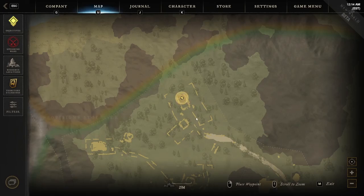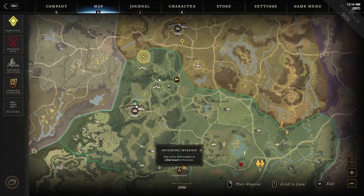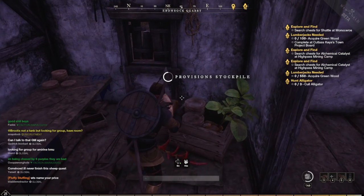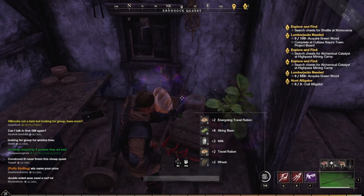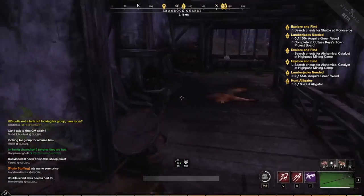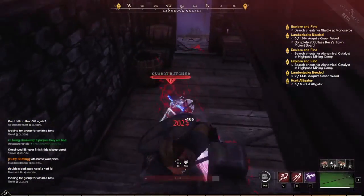There's one more up in the very northwest corner of Everfall. This northwest section is pretty good. Let's see if we get more stuff out of this one — it looks bigger. Yeah, got a lot: string beans, milk, wheat, travel rations, energizing travel rations. This is a good one if you come all the way up here. You've got to come upstairs. Level 17.